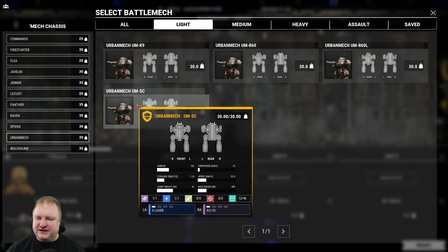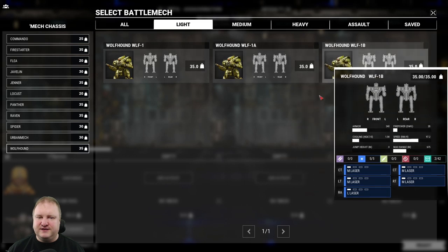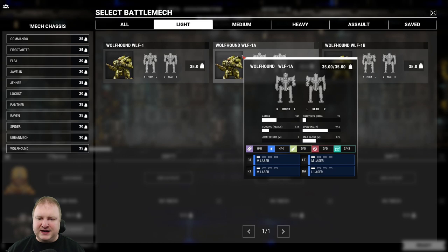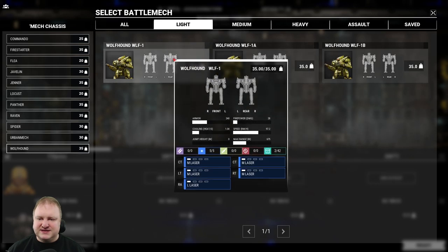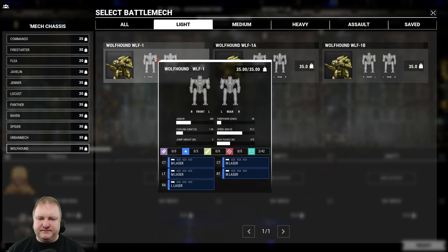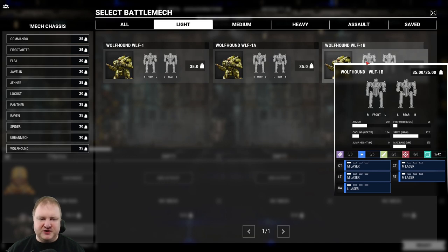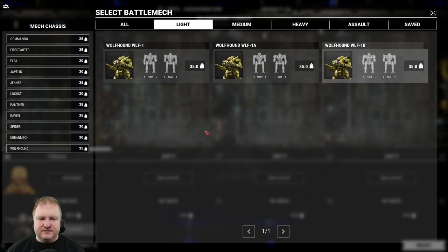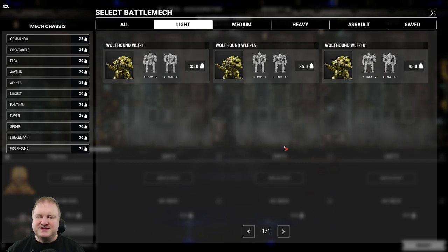Then there's also the Urban Mech Street Cleaner — small laser and AC-10 again. Now we're in the Wolfhounds, three different variants, sadly no Grinner. The Wolfhound 1 has five energy hard points: four medium lasers and a large laser — the standard Wolfhound build. The 1A comes with three medium lasers and a large laser, slightly less weaponized with a little better cooling. The 1 Bravo similarly has four medium lasers and a large laser. Trying to find a difference between the 1 and the 1 Bravo — same firepower, same armor, same cooling. If there is a difference I don't see it from this screen, but you guys can let me know in the comments below.